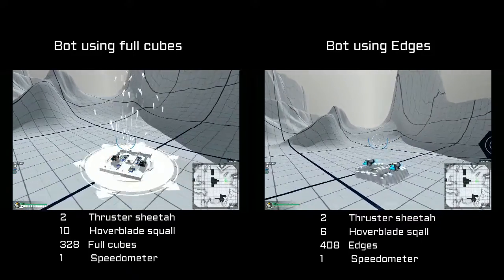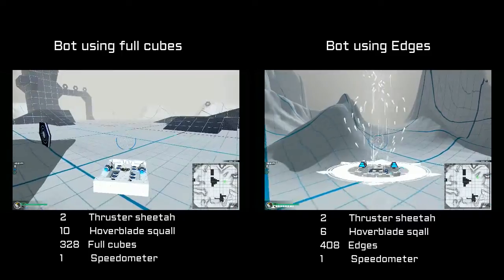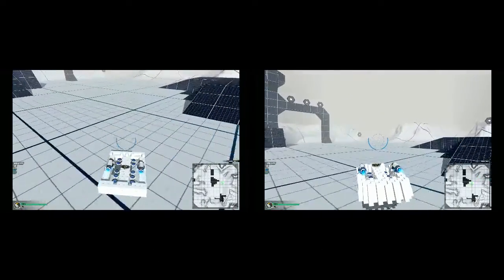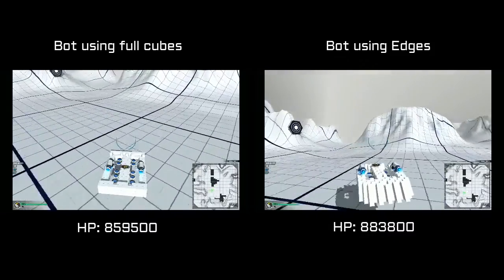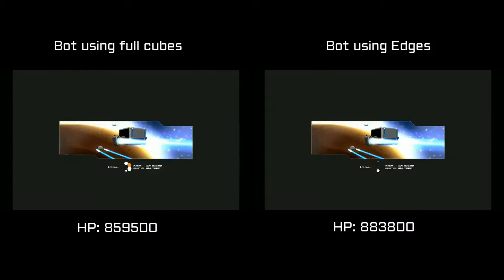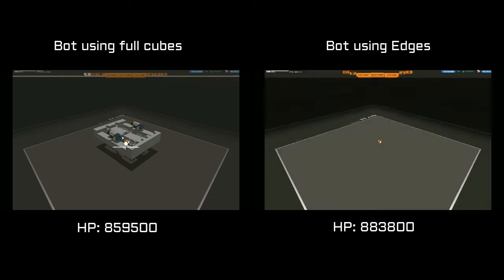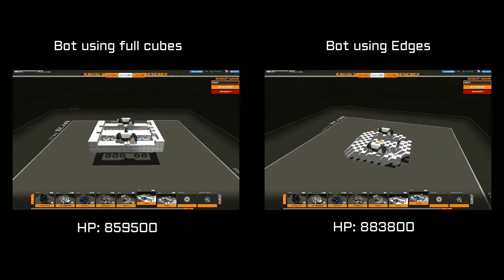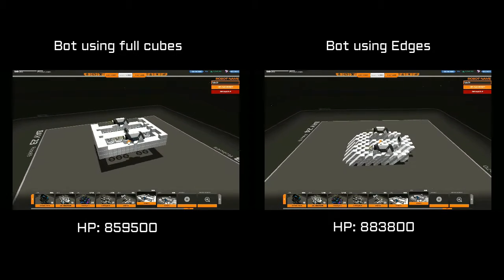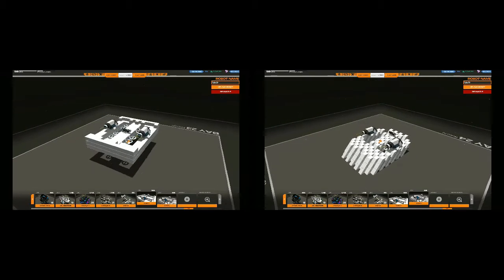You can see the stats for both bots here in the video. When adding the HP of all of the parts for each bot, the HP of the full cube bot is 859,000, while the HP of the edge cube bot is more than 883,000. If we would only use 9 hover blades instead of 10 on the full cube bot, and the rest for cubes, they would have roughly the same HP. The full cube bot would however be substantially slower, especially at low OC level.